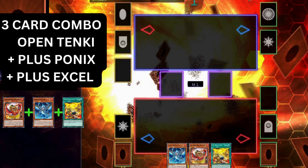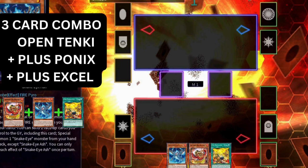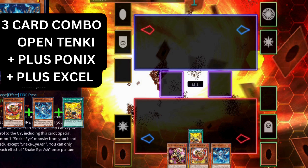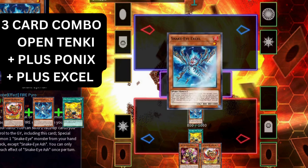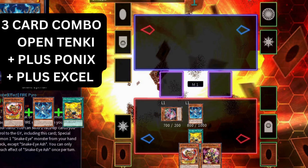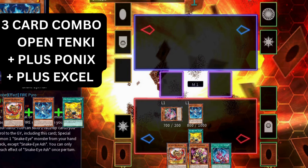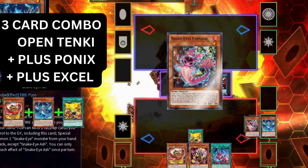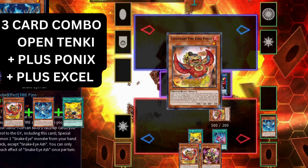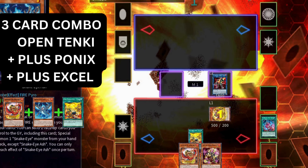Now let's look at a couple three-card combos. In this line you open Bonfire or Excel plus Ponix plus Tenyi. Start by activating the Tenyi to add either the Hanuman or the Arvada depending on whether you prefer a monster negate or a spell and trap negate. Afterwards normal summon Excel and start your Snake Eyes combo: Excel adds Populous, Populous special summons. Link off the two Snake Eyes into Salaman Great Sunlight Wolf. Populous triggers to place a Snake Eyes in the spell and trap zone. Activate Sinful Spoils sending a face-up card to grave to special summon Ponix from deck.